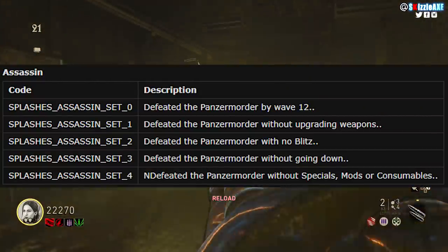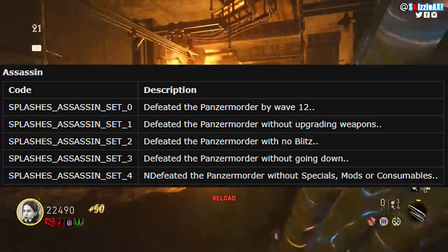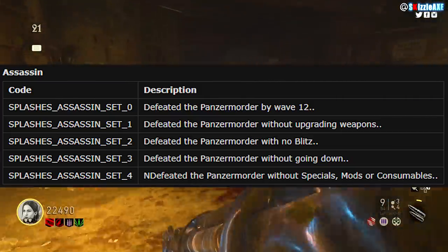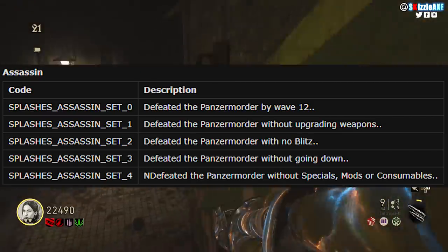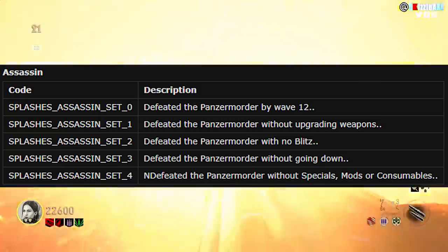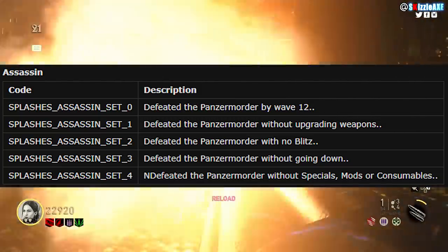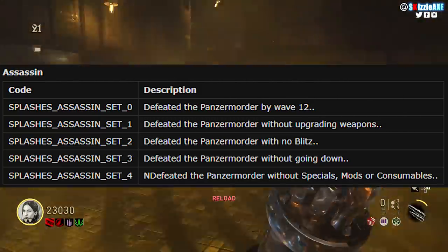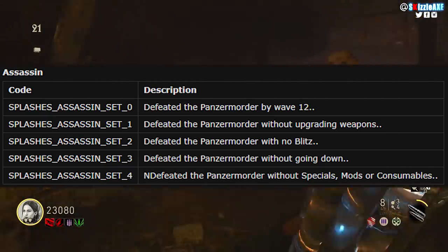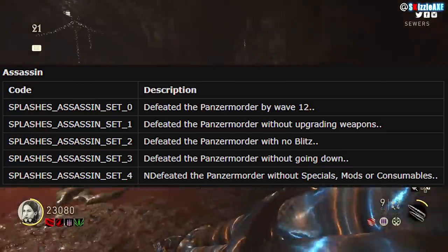The last character is the Assassin. You gotta defeat the Panzer Soldat by wave 12 — so if you complete the Easter egg before wave 12, you'll be able to do this. You also gotta defeat the Panzer Soldat without upgrading weapons, so no pack-a-punch. Then defeat it with no Blitz, defeat it without going down, and defeat it without special mods or consumables.